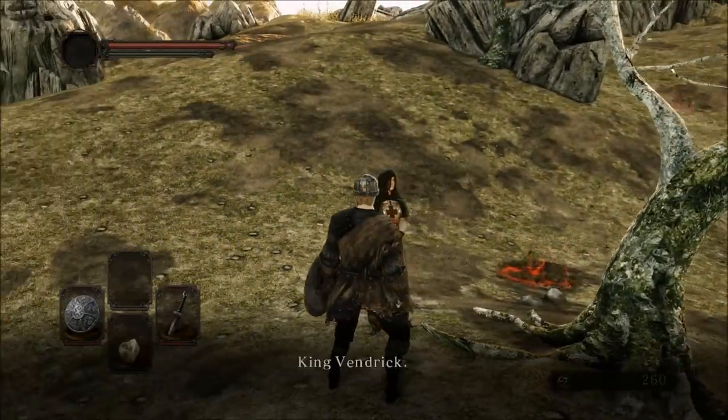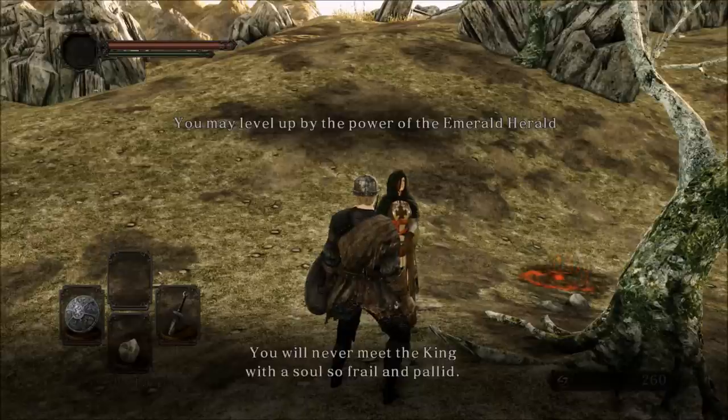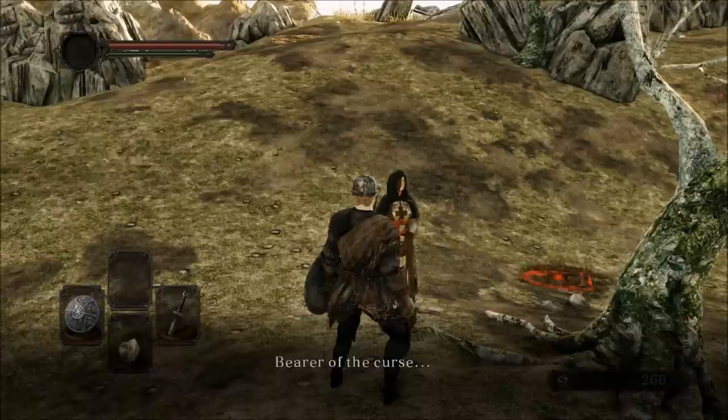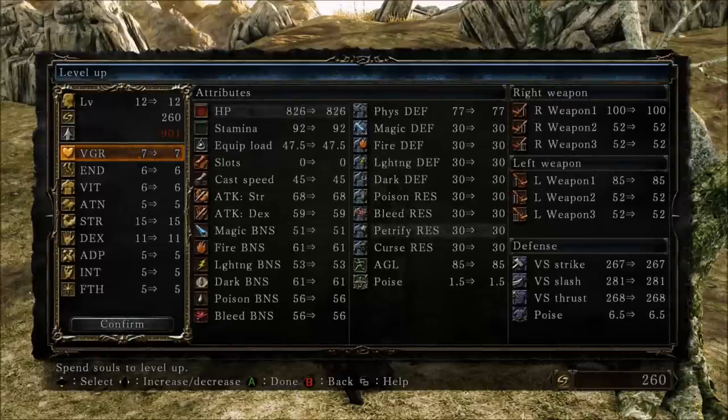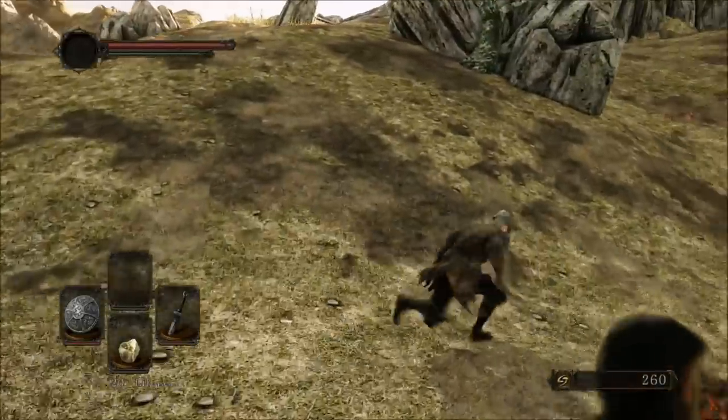When you level up, you receive one skill point to spend on one of these skills: Vigor, Endurance, Vitality, Adaptability, Strength, Dexterity, Intelligence, Faith, and Attunement. Every time you spend a skill point into one skill, it affects another set of skills. I have a chart on screen from the Dark Souls 2 Fextralife wiki showing exactly which skill affects which damage, resistance, and other stats. Each skill also has a soft cap — where a skill point doesn't provide as much bonus as before — and a hard cap, where a skill point provides almost no bonus stats at all. This prevents the game from becoming too unbalanced.